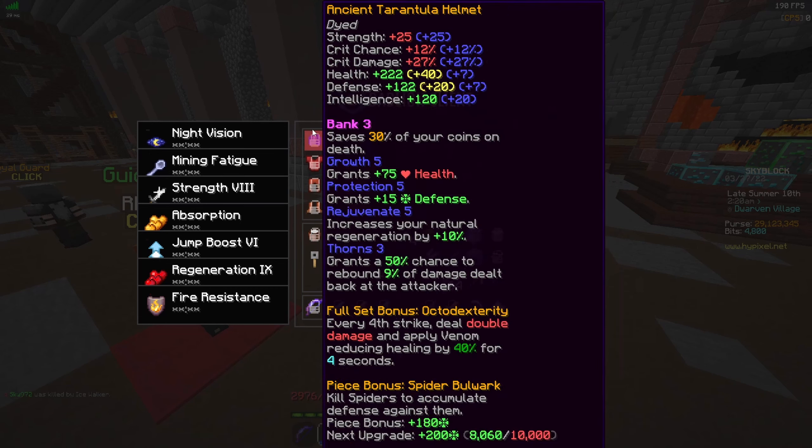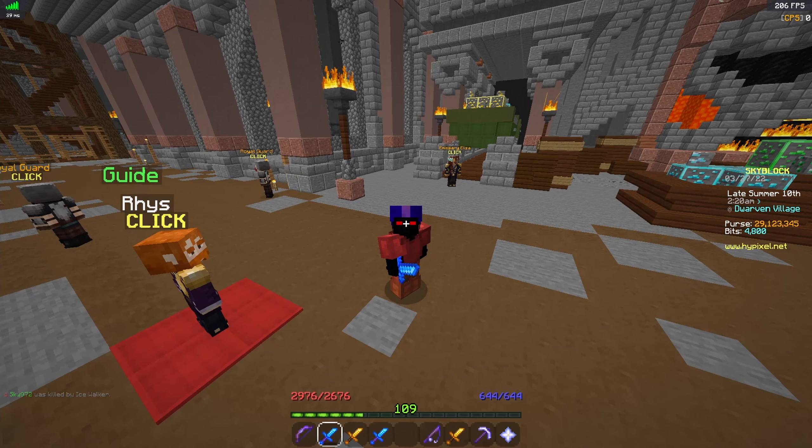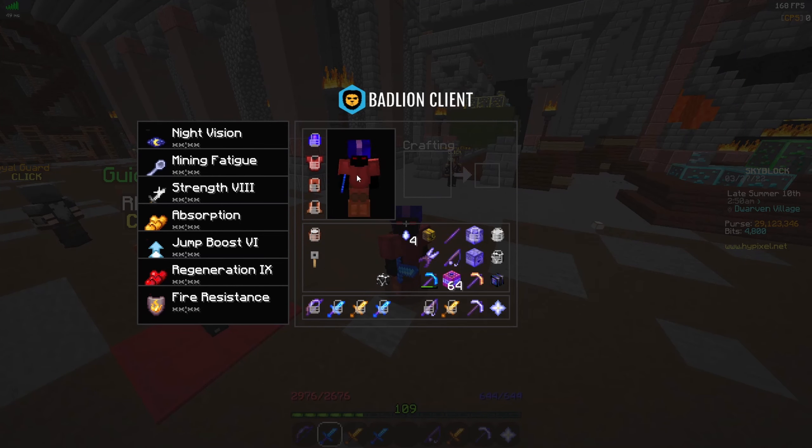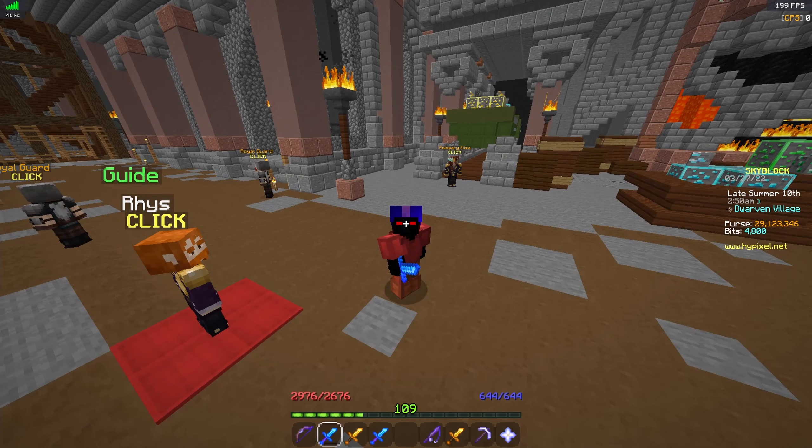Honestly, if you have Necron, I would recommend just doing frag runs. And if you need combat XP, just do F6 frag runs — I have another video on that. It is a fine money-making method, I just wouldn't really recommend it unless seller prices are really, really high — it wouldn't really be worth it. And Soul Whip costs like 15 mil for this one. I hope you guys enjoyed and have a good day.